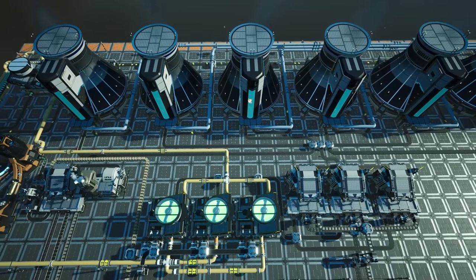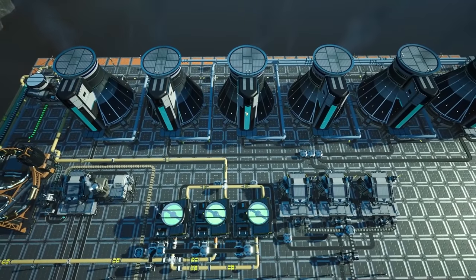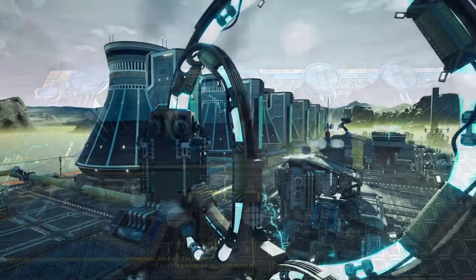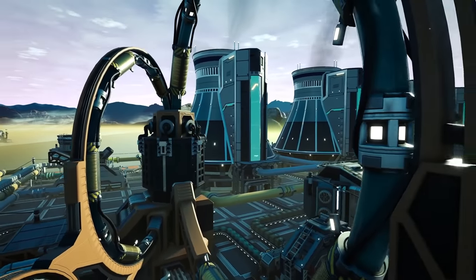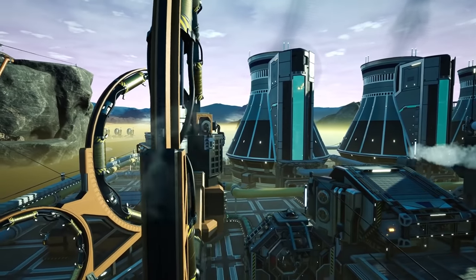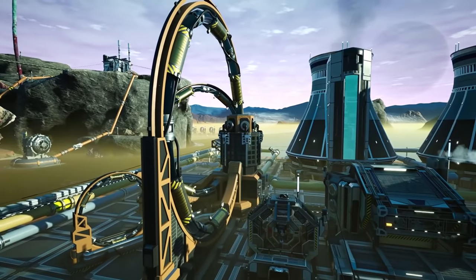Today we're going to be covering nuclear power, and more importantly nuclear power generation with no nuclear waste. This is a late game build guide and will require you to have unlocked particle enrichment, as we will be using the particle accelerator. If you're not that far into the game, you may want to store your nuclear waste as we will be getting rid of it further down the line.